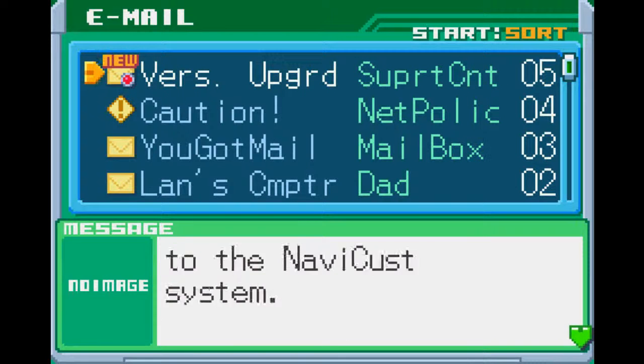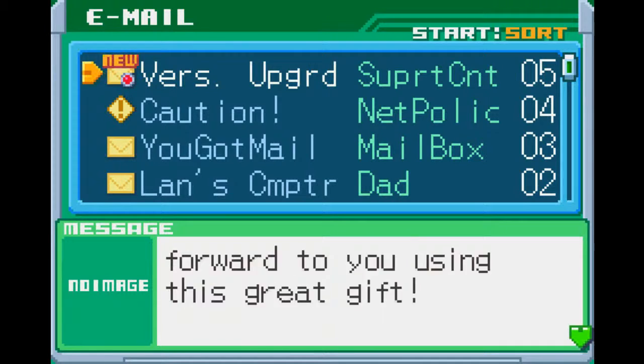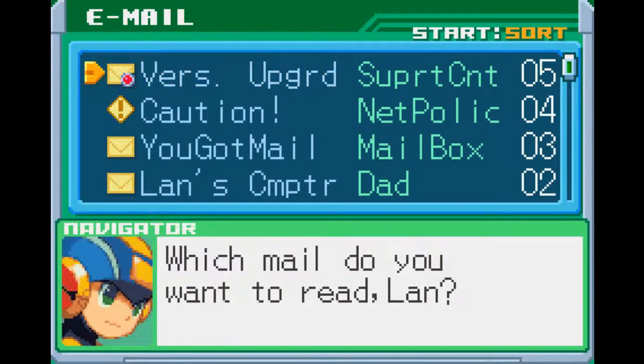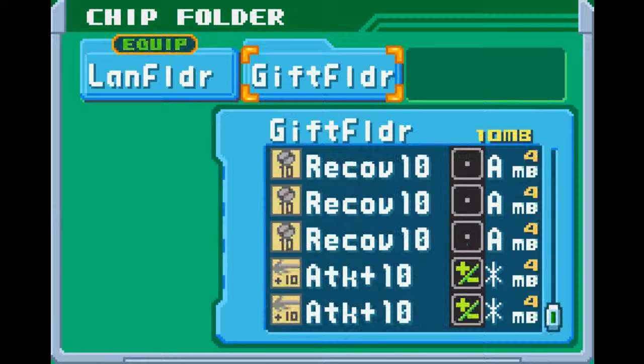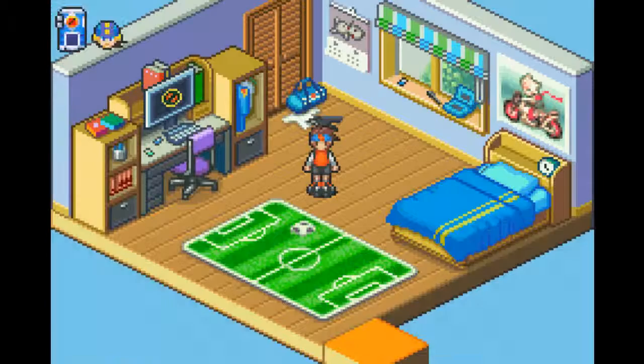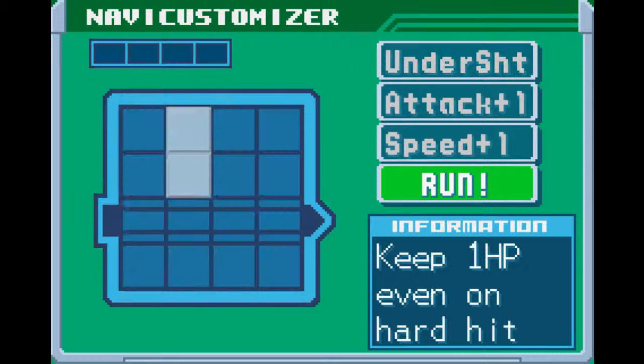Version upgrade — oh god, the NaviCust returns! You know what that means? Forced tutorials. And a gift folder — a gift folder is an uneditable folder you can get; it's not that useful, honestly. Nothing good in it, not even some program advance changes. One forceful tutorial later, I'm going to give my tutorial — it's the exact same as it was in the last game.